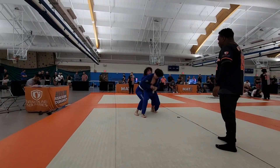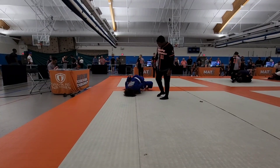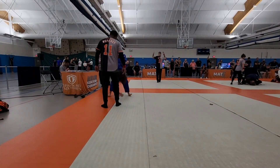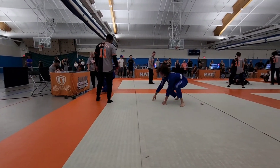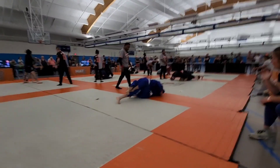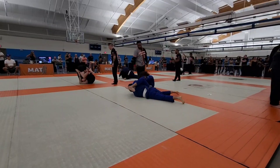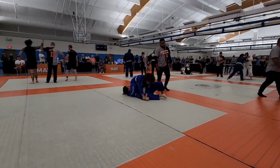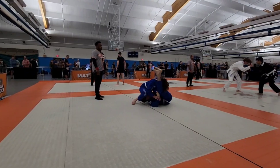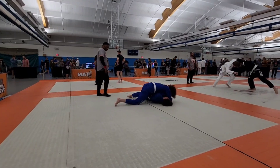Drive it, get behind him. Almost, almost — straighten it out, straighten it out. Now get past his leg. If you lose it, get back to mount. On the side — kimura. Get your posture up so he doesn't grab your head with his legs. There you go.